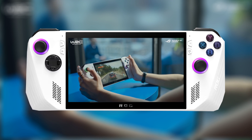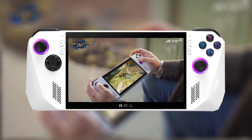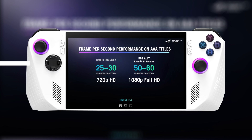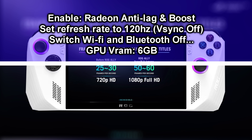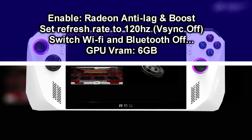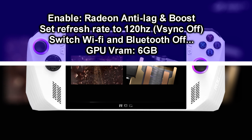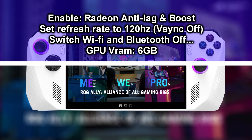The goal is to play these titles at the highest resolution possible while saving the most power possible. Before starting the list, make sure to enable Radeon Anti-Lag and Boost, set the refresh rate to 120Hz, and turn V-Sync off in every single graphics settings for every title on this list to enable VRR.